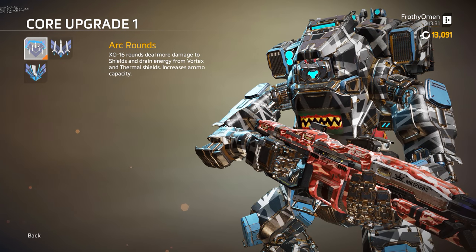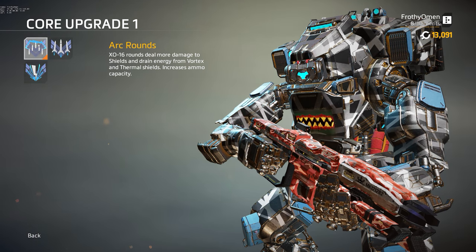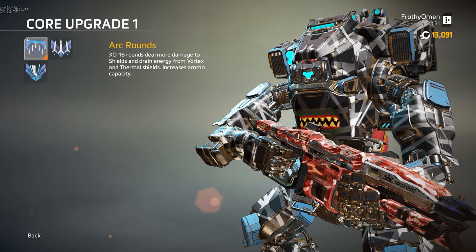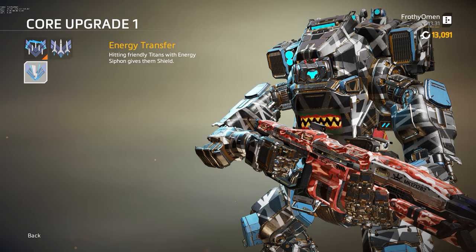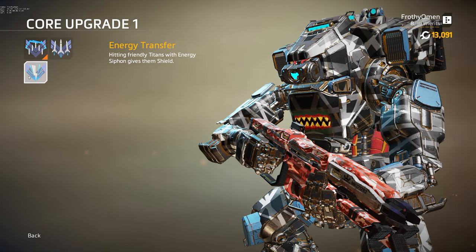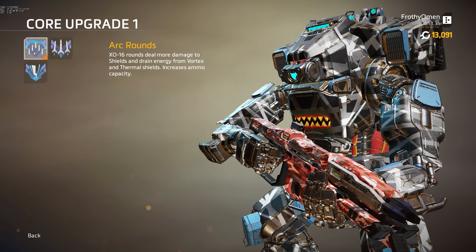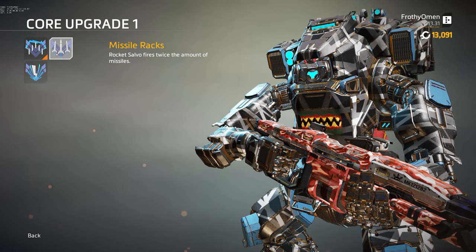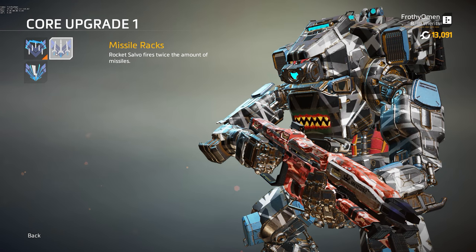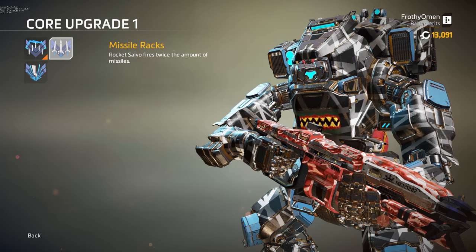Let's move on into core upgrades. First, you have Arc Rounds: XO-16 rounds deal more damage to shields and drain energy from vortex and thermal shields. It also increases your ammo capacity from 35 rounds per mag to 45 rounds per mag. This is my personal preference at the moment, but I'm really torn between all three of these — I think they're all good options. Arc rounds seems fine; the extra capacity is the big draw for me. I played a lot with missile racks on stream right before this video and I quite like it, though I'm having difficulty aiming it effectively.